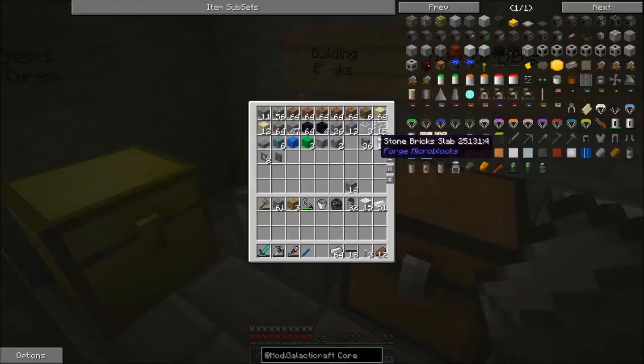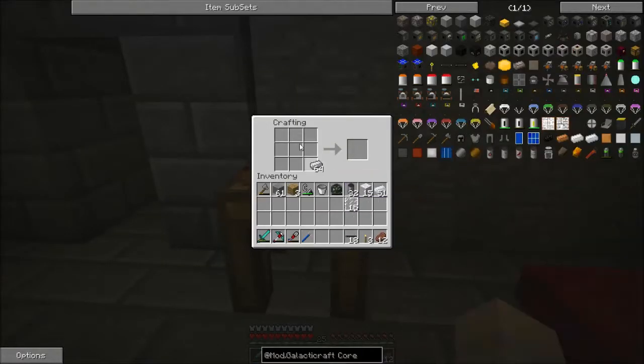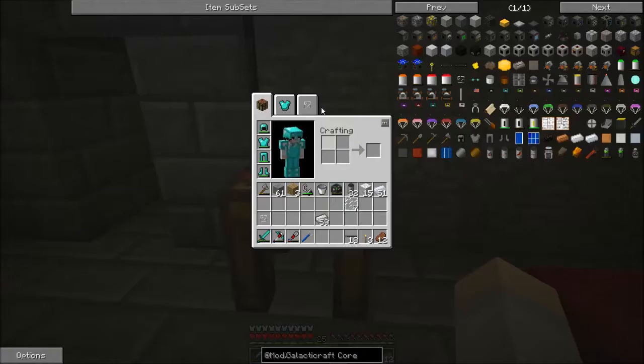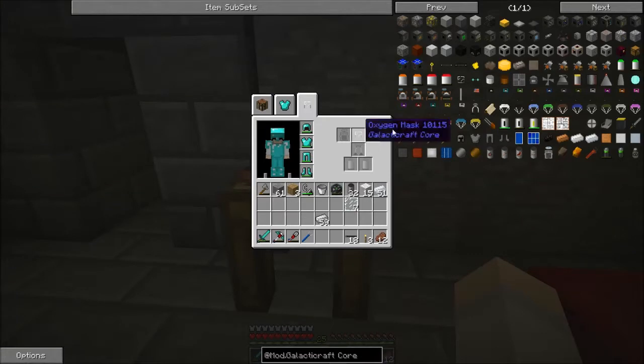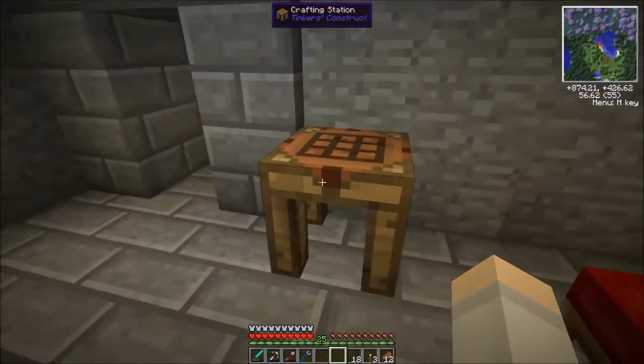I have some panes as well. First we need an iron helmet, and we surround that with glass panes. Oxygen mask, done. So we can put that on there and now I have an oxygen mask.